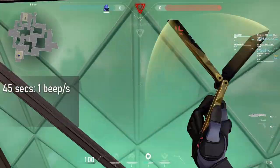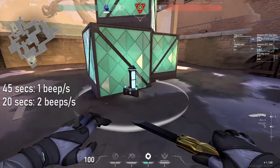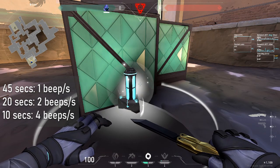After planting the spike, it takes 45 seconds to detonate, beeping once per second. At 20 seconds until detonation, this rate of beeping doubles to twice per second. And at 10 seconds, it doubles again, beeping 4 times a second.